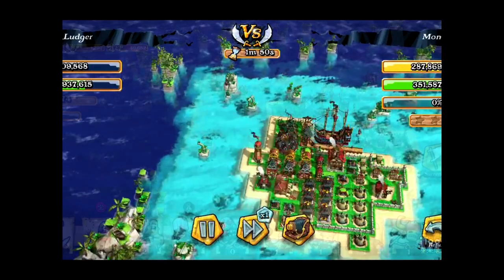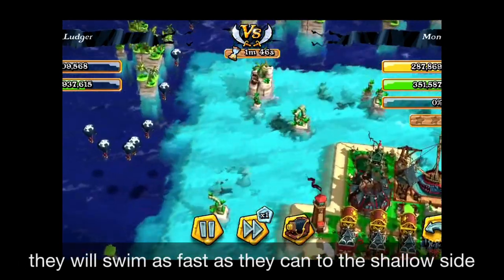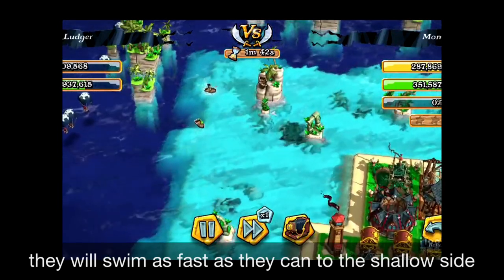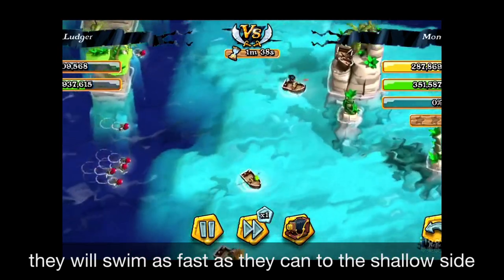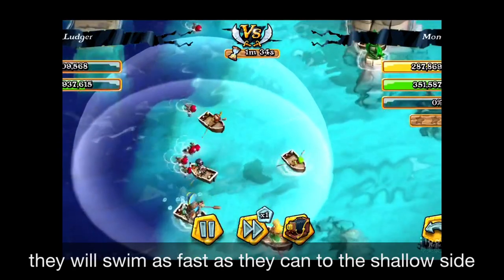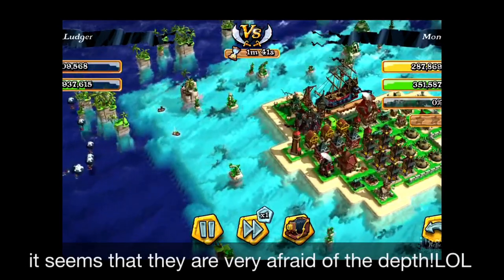They're swimming in as fast as they can swim, and they're going to come to the shallow sides. Look at that — eight Sky Raiders are flying away from the island and you can see them coming to the shallow sides as fast as they can. It's like they're very afraid of sharks, or maybe the depth — I don't know. It's quite fun to see that.